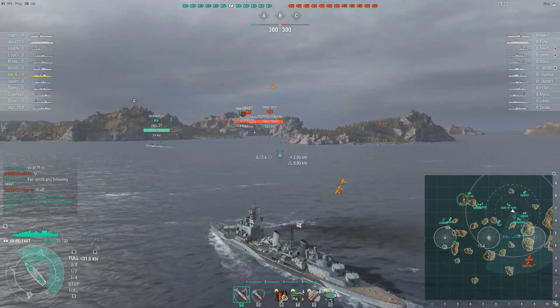Omaha goes down again so we are once more behind on points, though we are still maintaining a small lead. I activate my Hydro and radar because I know that Emerald will be coming based on the last known position. So I make sure I have AP ready for when he clears the island. Well — hello Emerald, goodbye Emerald. Four citadels and an easy kill for me.